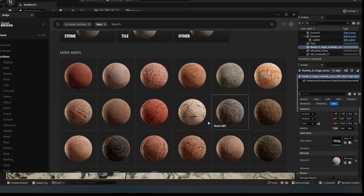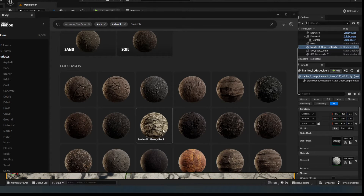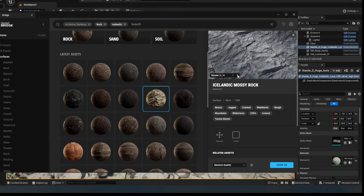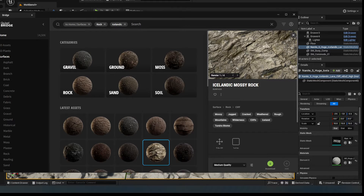I don't think these are sandstone, so maybe Icelandic. We're starting to get some things here — there's mossy rock. What we need to do is see if this is going to tile. It looks like it might. Yeah, this looks like it's tiling, so that's great — immediately giving us a start there. Medium quality is all I need, so I'm going to sign in and click download.